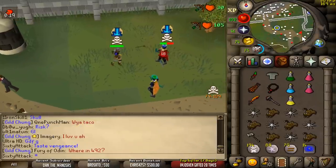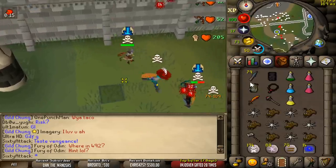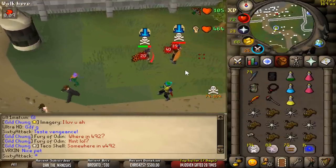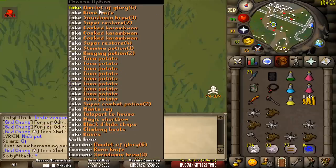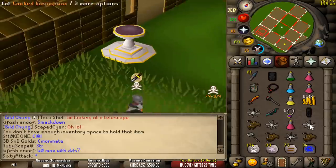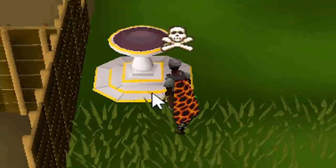Whoa, interesting. 40-39. Yeah, you can find me. 700k cash. What else did he drop? Maybe an anchor or something. Let's get out of here before we get TP'd. Pretty much just took the food — I don't know why I don't have a looting bag. Pretty much 700k loot. Very decent.